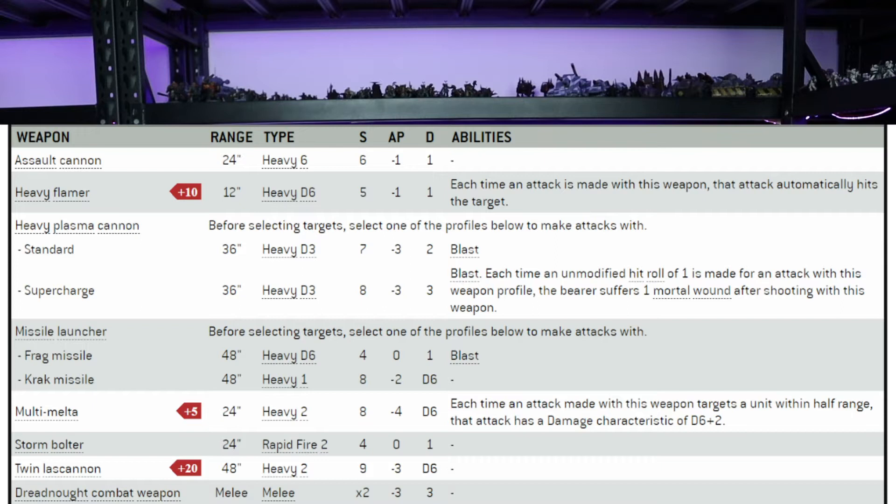You've got some options — the assault cannon can be replaced with one of the following: a heavy plasma cannon, a multi-melter, or a twin lascannon. The heavy plasma cannon has two profiles, both 36 inches, both heavy D3. Standard is strength 7, AP -3, 2 damage and blast. Supercharge is strength 8, AP -3, 3 damage and blast, but any unmodified hit rolls of 1 give this model a wound — typical plasma.